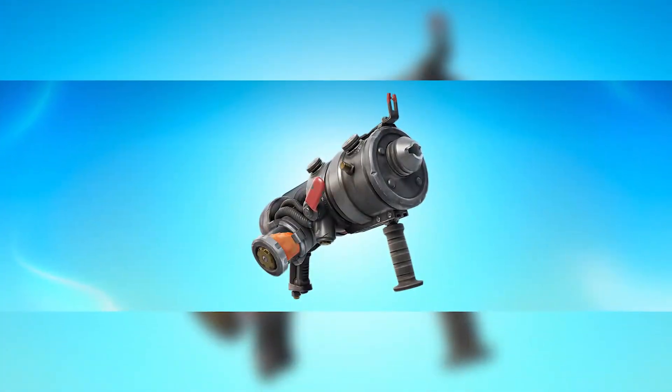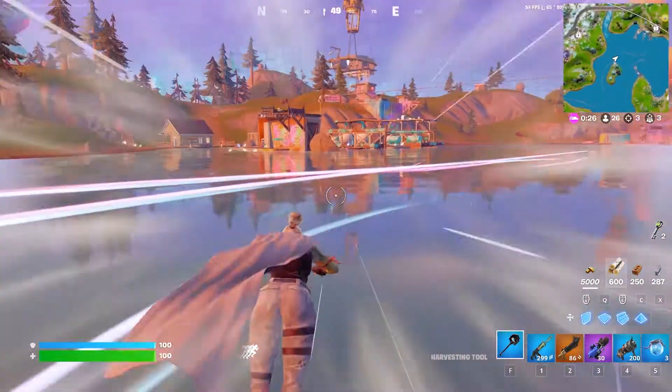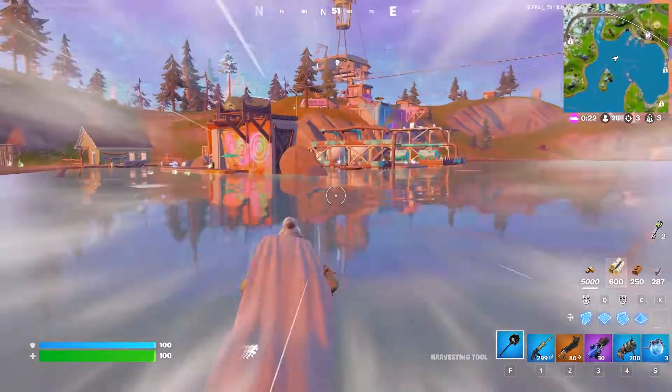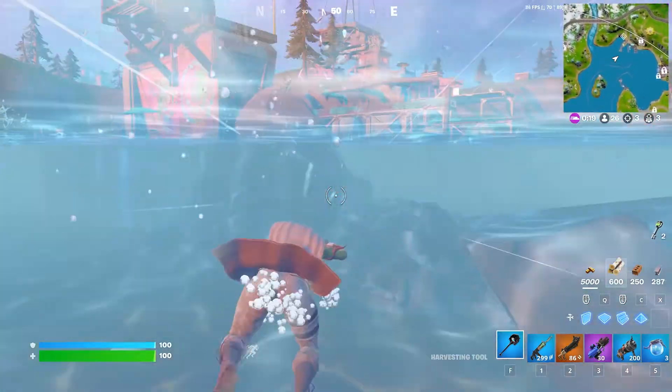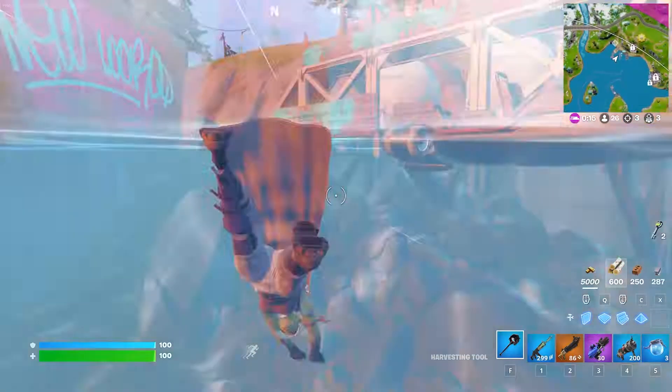We got the new explosive goo gun. This thing has 200 ammo, it uses 20 at a time, and it basically sticks to surfaces or players and then explodes and deals damage. You can hit some pretty cool clips, you can goo all over your enemies, and it's pretty strong. You're gonna see some gameplay of it — I do use it once in the background footage — so it's a pretty good item.